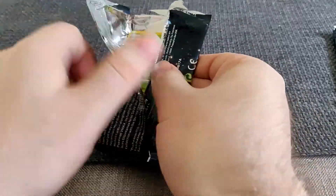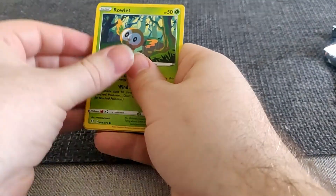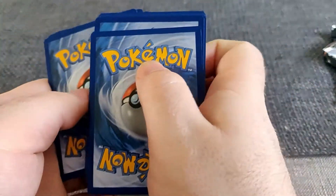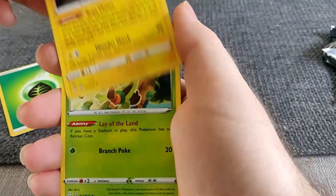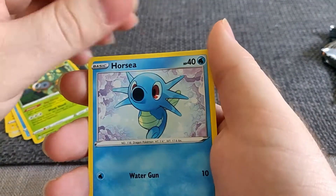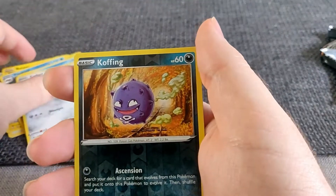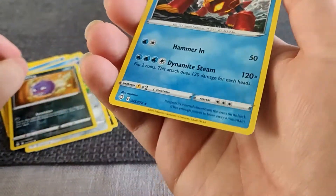Grass Energy, Rotom, Thwacky, Floatzel, Thwackey, Horsea, adorable Snom - I've only got a playset - Spinarak, Cufant, reverse Koffing, and a regular Volcanion.